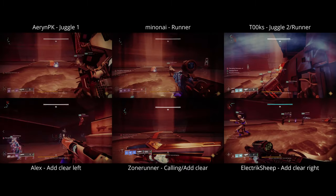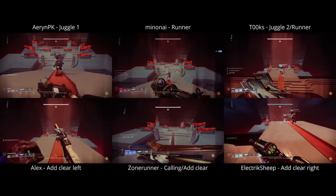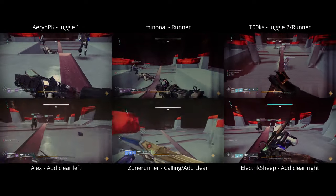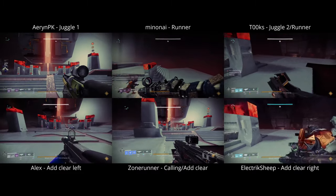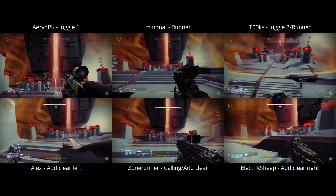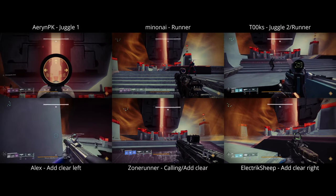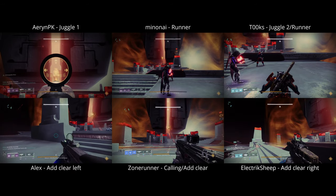With Rulk now immune to damage, the fire team evacuates to the gift plate to rinse and repeat. I'm now going to let the rest of the encounter play through without pauses. As in previous videos, you can follow an individual role to see how to carry it out, or watch across all the perspectives and pause for yourself to follow the flow of communication between fire team members.